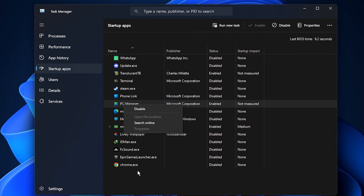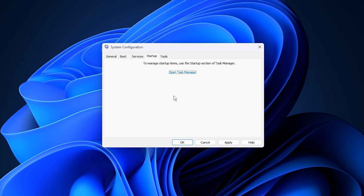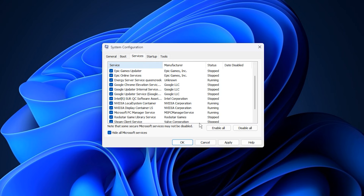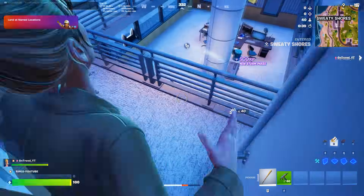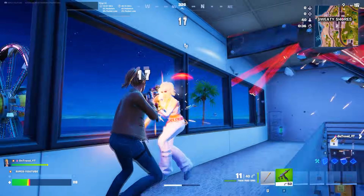Every unnecessary startup app you turn off reduces CPU load and prevents performance drops during gaming. When finished, close Task Manager, click OK in MSConfig and exit the tool. Your CPU is now running with fewer background tasks, setting the stage for higher FPS, better stability and smoother gaming performance. If these tweaks boosted your FPS, hit like and subscribe for more PC performance tips.